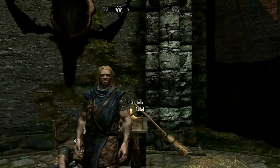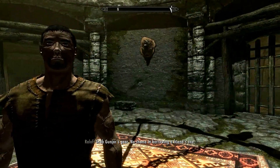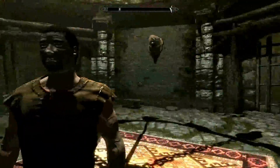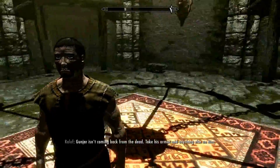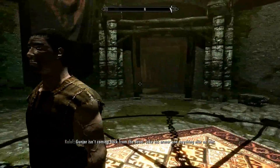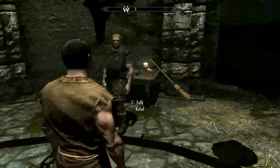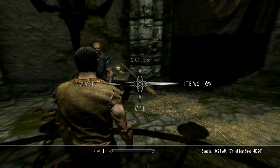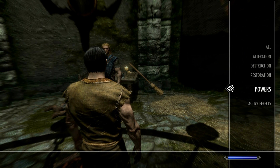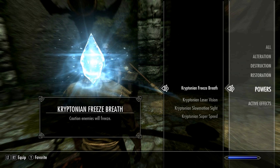This is the first point we get to have a look at our character. It looks quite like a Breton. They've been working out. So we're gonna bring the menu up and check out what magical powers we have, if they're any different from the normal powers.